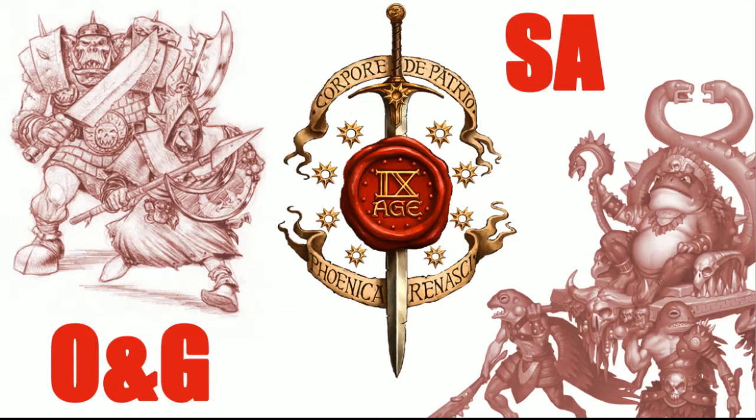Hey there YouTube and hello 9th age communities. This is Alex with Evershade Gaming here to bring you another battle report. Today I played a 4500 point game using the .204 version of the beta rules with the Saurian Ancients that I'm borrowing from Mooksy against our friend Mike Smith's Orcs and Goblins. This is in preparation for Strength in Numbers, a tournament held in Toledo, Ohio every year. It's a four-person team tournament, kind of like a mini ETC, and we have a bit of a reputation to uphold even though we're not bringing the same team as usual.